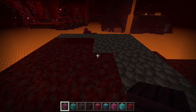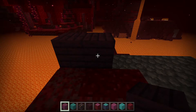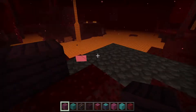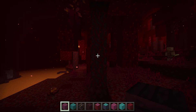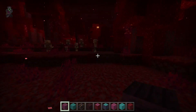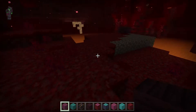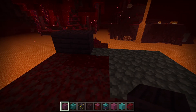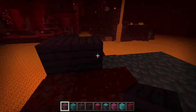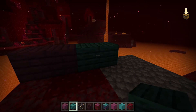The first new block is Crimson Planks. The way you get these is if you chop down the Crimson stems with an axe, you can make them into these purple planks, which are really cool.